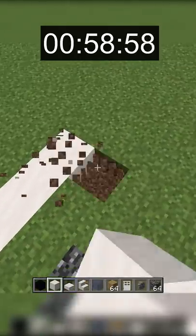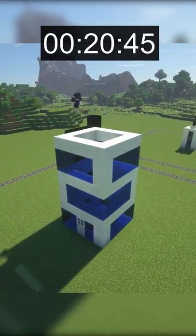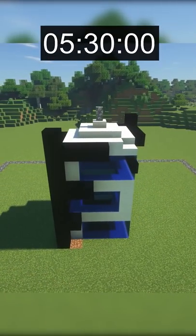For the 1 minute apartment, I was able to get a bit more done. I started with a 5x5 base and worked my way up using blue stained glass, quartz, and black concrete.